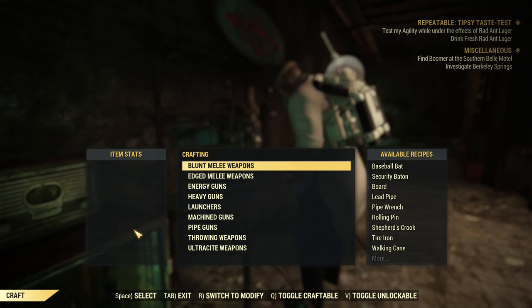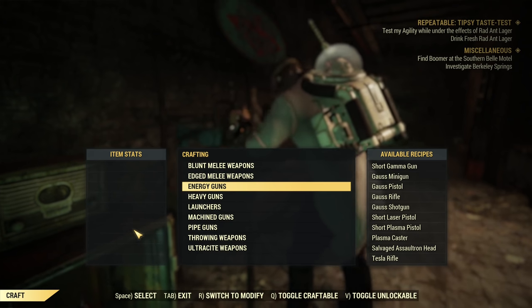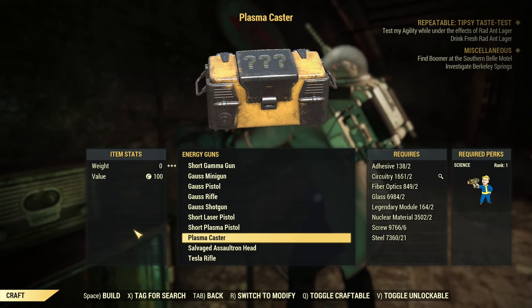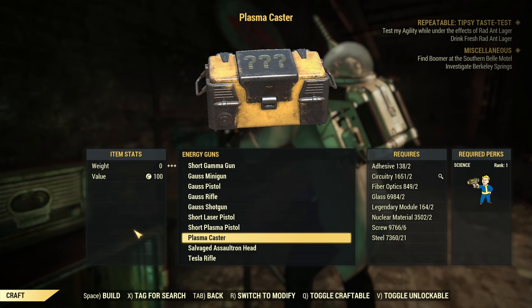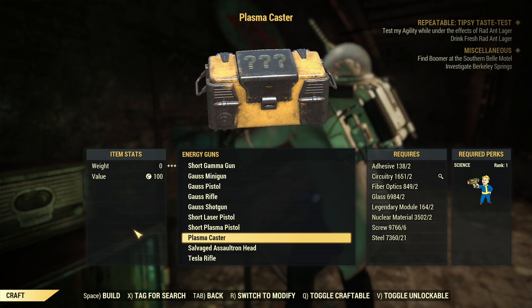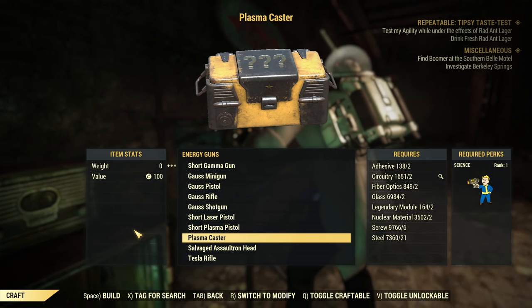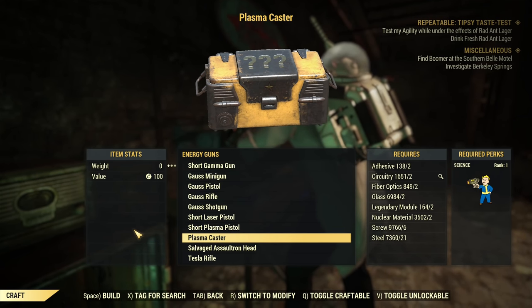If I get lucky and get it super early then I'll try to upgrade a piece of my armor, but first the plasma caster. As you can see it requires two legendary modules — I have 164, but I'm not going to use them all trying to craft a plasma caster. The maximum is 100 legendary modules, so let's try to craft 10 at a time.